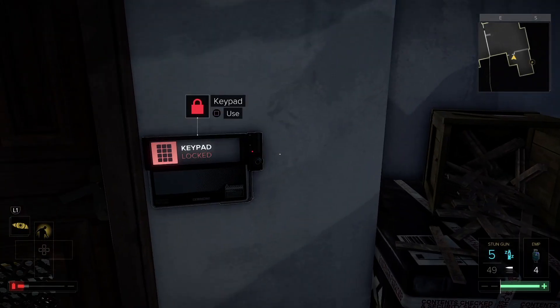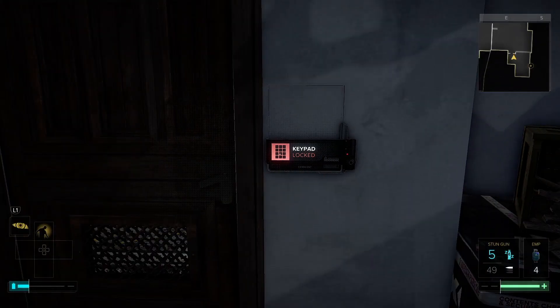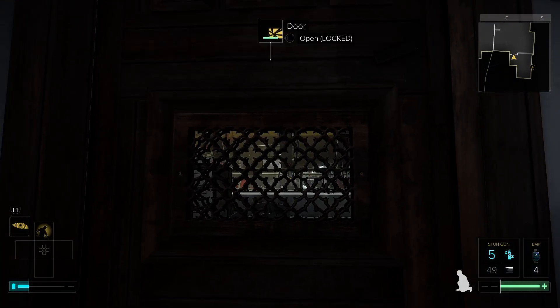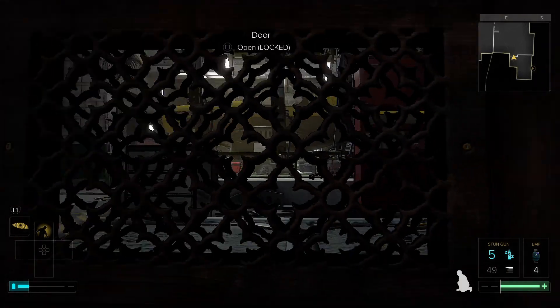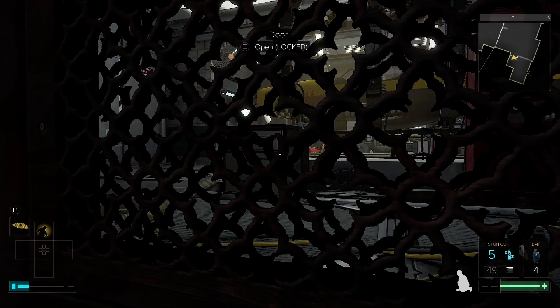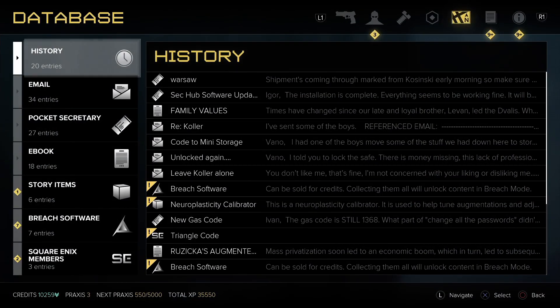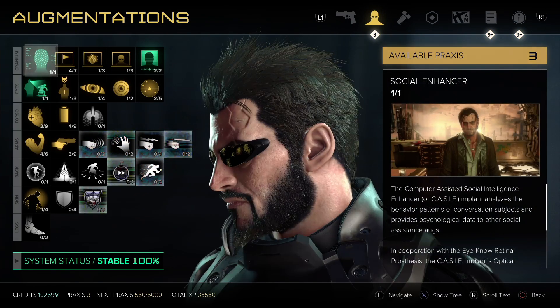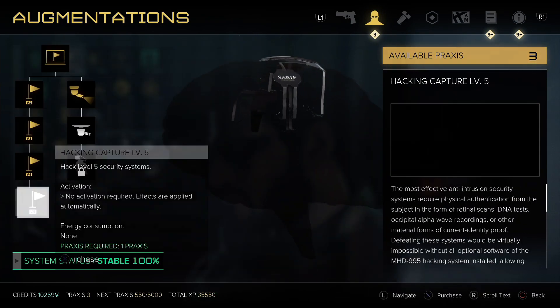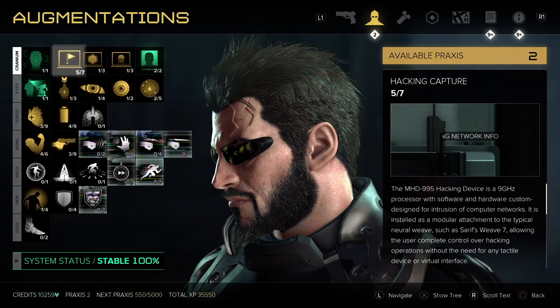Alright, let's see - everything is reading a 5. What the fuck is in there? I think I'm gonna use one of my practice points and go to hacking level 5, because a lot of things are level 5 now. Yeah, I'm gonna do it. Alright, let's see.